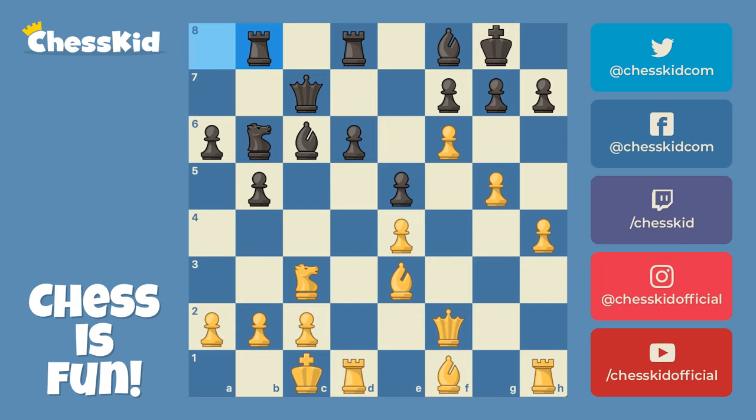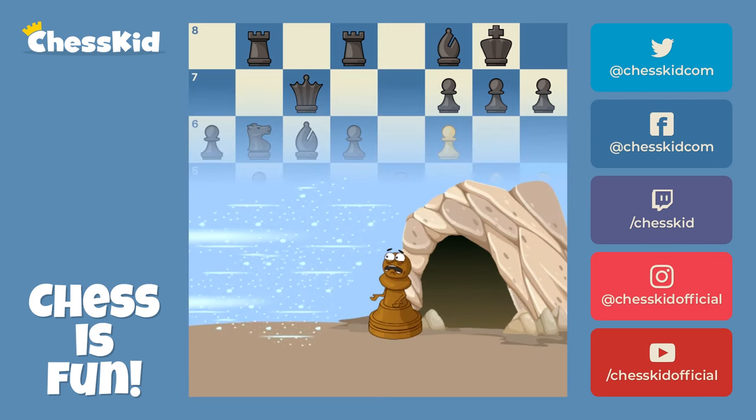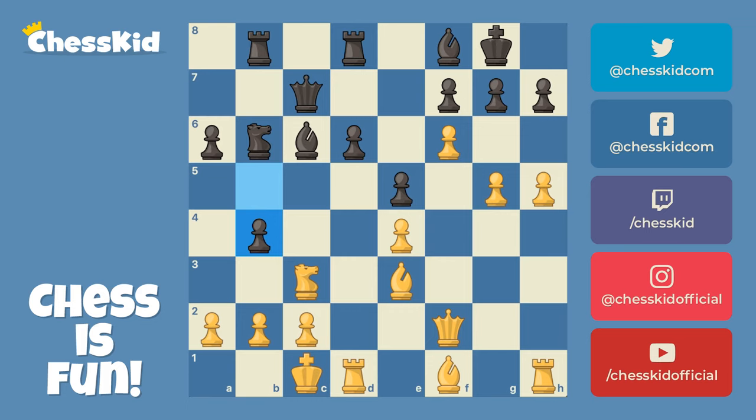So the rook moved over to guard the knight. Now taking on g7 would be okay, but you're not in a good position to make a battery on the f-file. So instead, Brian plays h5. Here come those pawns — Black better build a snow cave, but he's not going to be in time. He tried b4, doing his best to create his own storm, but he's a little bit too late. So knight to d5.